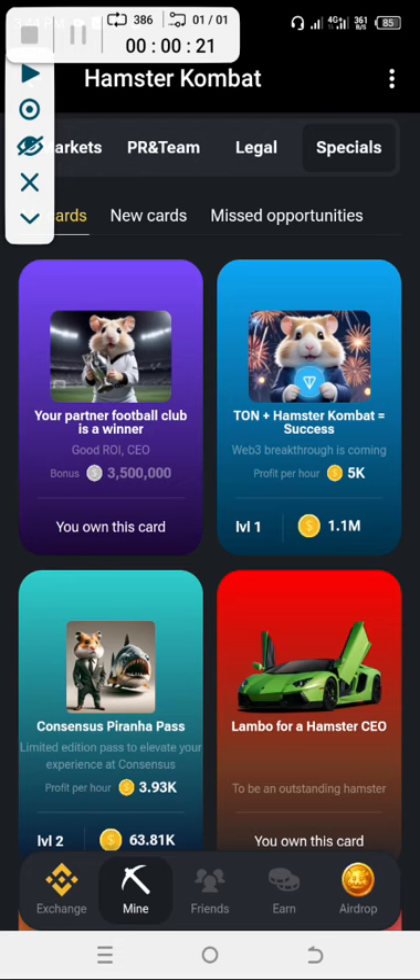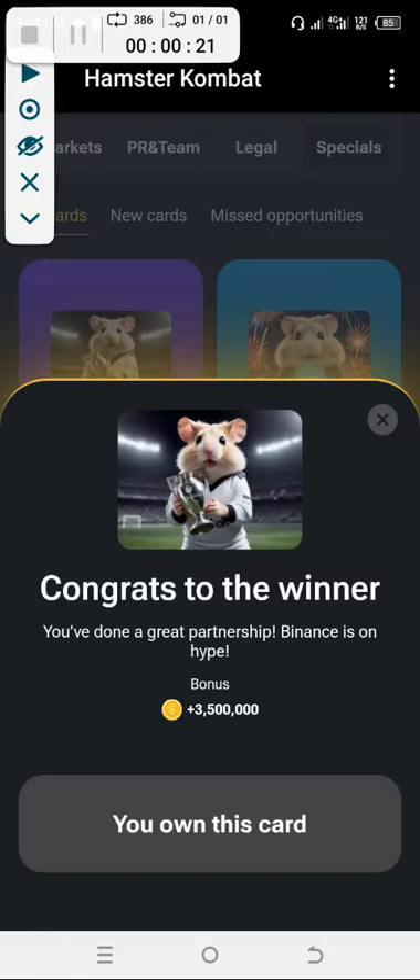That card is by the top left hand side of your phone, beside the ton. 'Hamster is equal to success' — your partner football club is a winner. That is a free card. Once you click on that free card, it will give you 3.5 million hamster coin for free. So thank you very much guys, stay tuned for more.